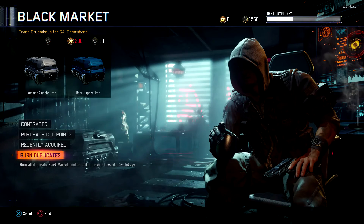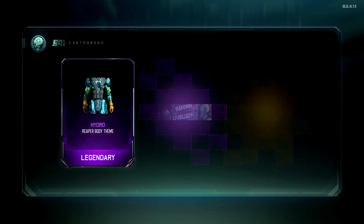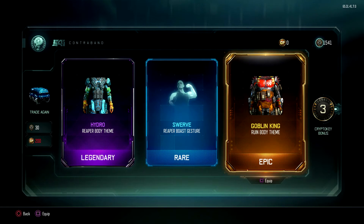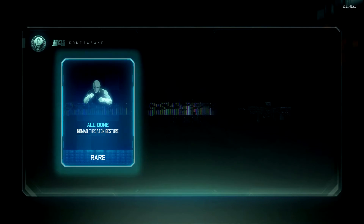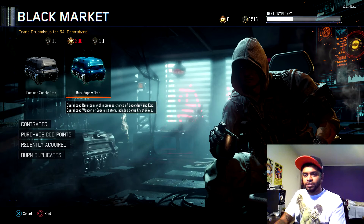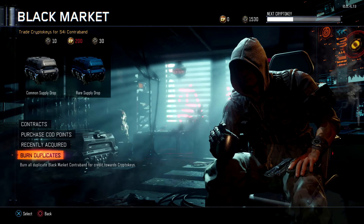We got 168 back so we can open 2 more — let's open 2 more! Alright baby, give me something magic. Got the Hydro thing again, I just got that. Goblin King looks badass! Let's do another one — come on, give me something magic. Burn that again — what do we get? 1,530 — perfect, one more!